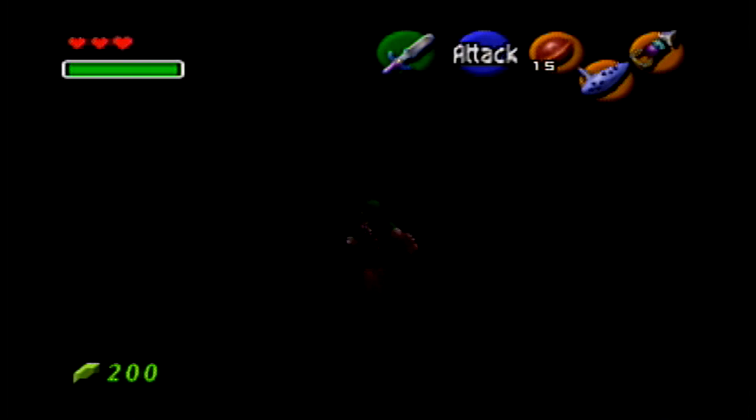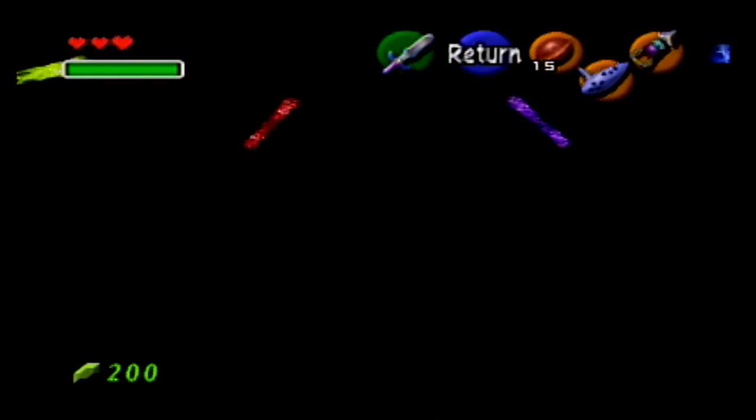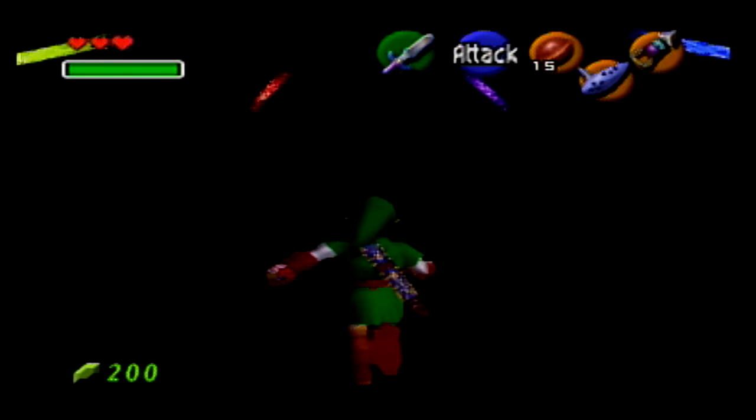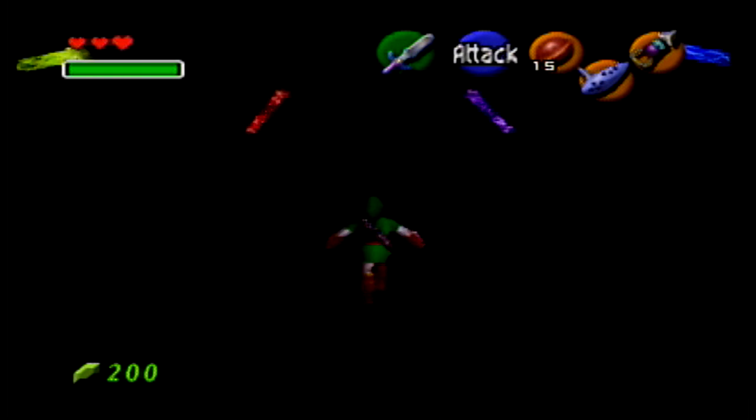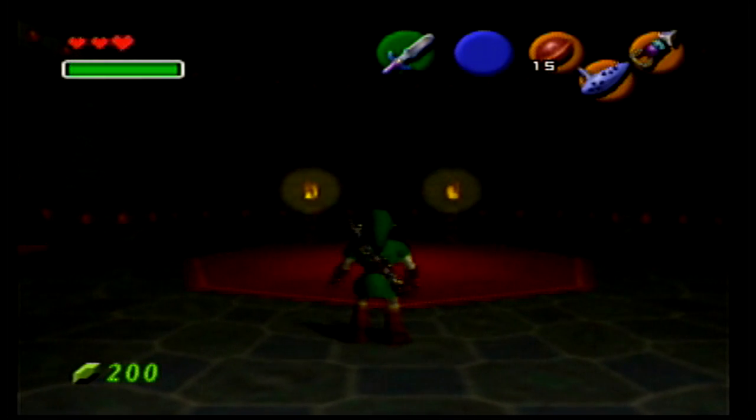Once you do this, walk through the dark until you feel like you're a good distance — not too far. Then, once you're in between the red and purple light, head straight in between them, and if you're in the right spot, you'll start walking upwards because you're now on the platform, and you'll walk through the door because the barrier is gone. And thus, you've done the glitch.